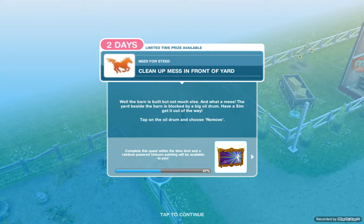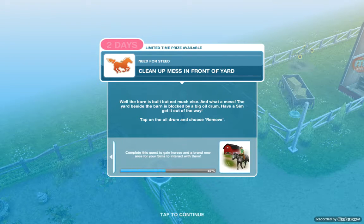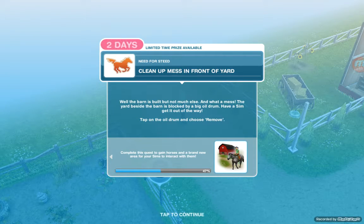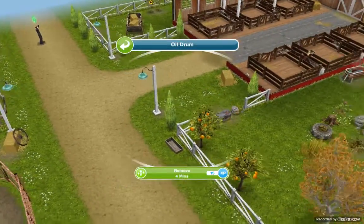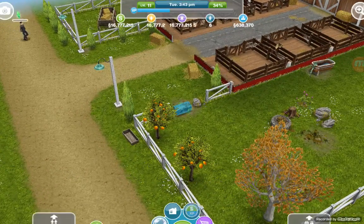Next task: clean up the mess in the front yard. That barn is built but not much else — what a mess. The yard beside the barn is blocked by a big old oil drum. Have a sim get it out of the way: tap on the oil drum and choose remove. That takes 4 minutes.